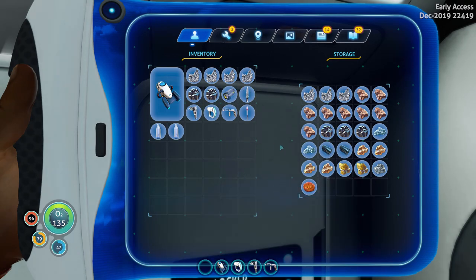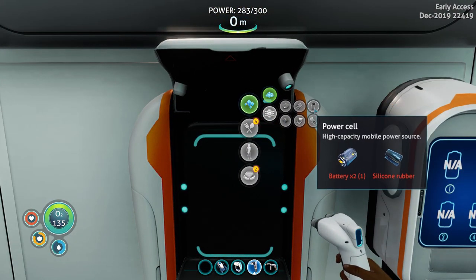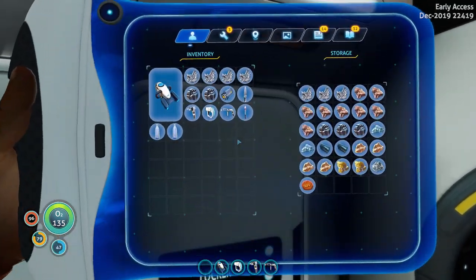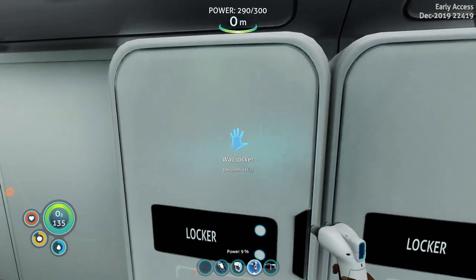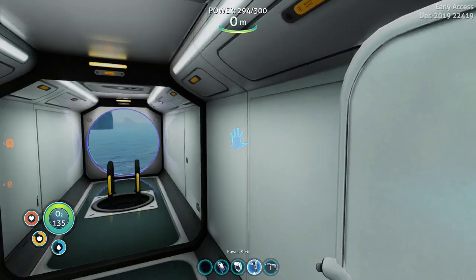I've got loads of things for making. How do we make a battery again? That's a power cell - two ribbon plants and a copper ore. Easily, peasily. One, two, three... one, two, three, four, five, six. That keeps us going, won't it?